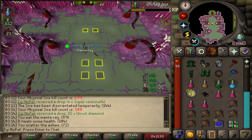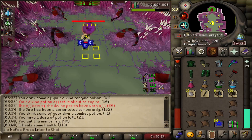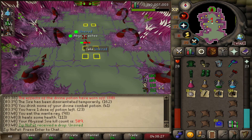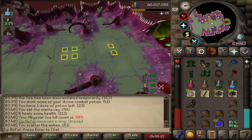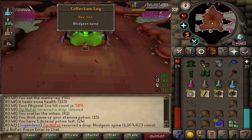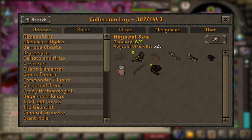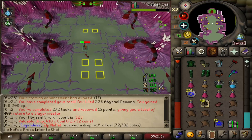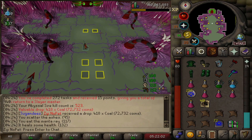With only about 25 kills left I wasn't really expecting anything, just trying to finish the task. On number 509, we finally caught back up to the expected Unsired rate — oh my god, another one! This is actually insane. What I expected to be maybe a two-Unsired task turned into four Unsired, which turned into a full Bludgeon and a jar of miasma. Oh my god, it's over — 523 Sire kill count, the whole task done at Sire. Holy cow, it's 4:30 in the morning. Finally it was time to rest. See you next time.